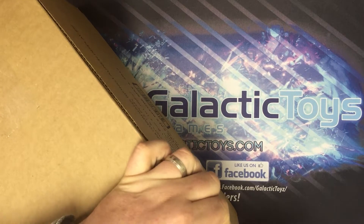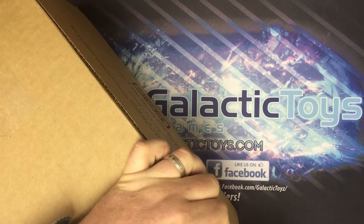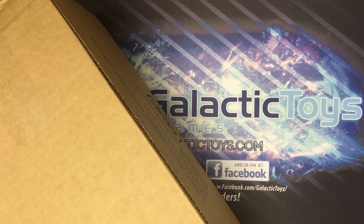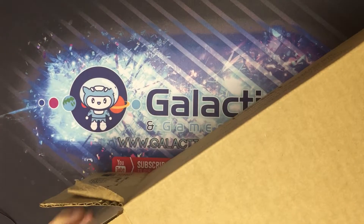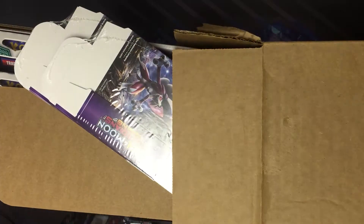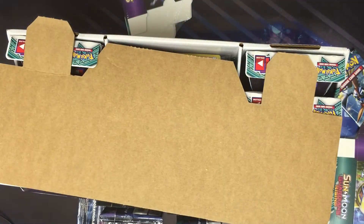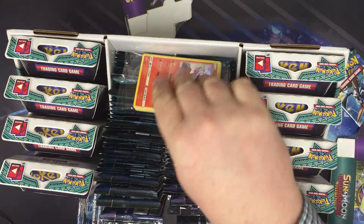Typically we're seeing about six GXs per 36 packs, or a booster box. The launch display is made to go on countertops, and what's nice about it is — well, for one it's a pain to open, but it comes with promo cards.